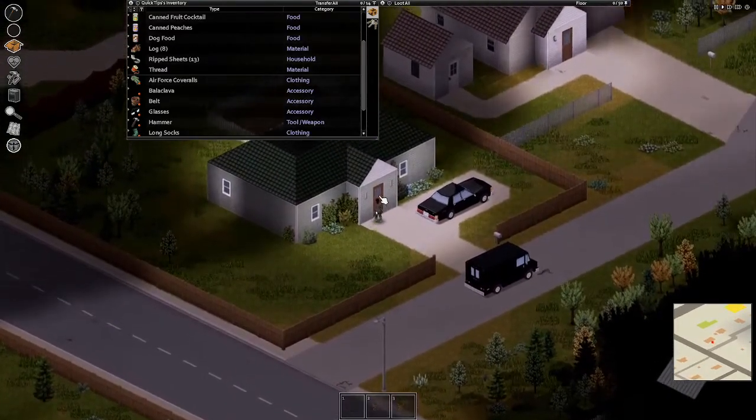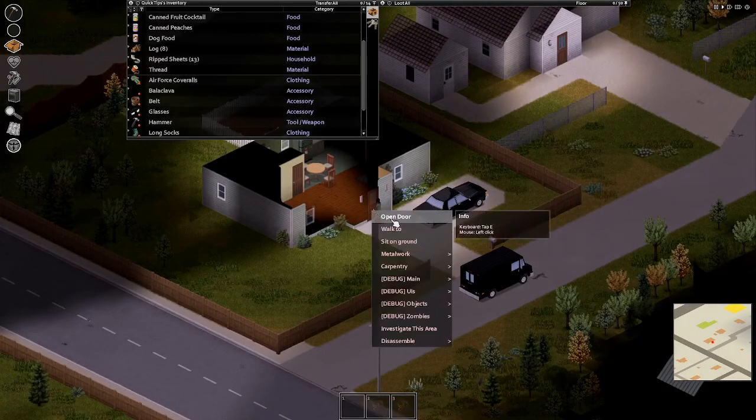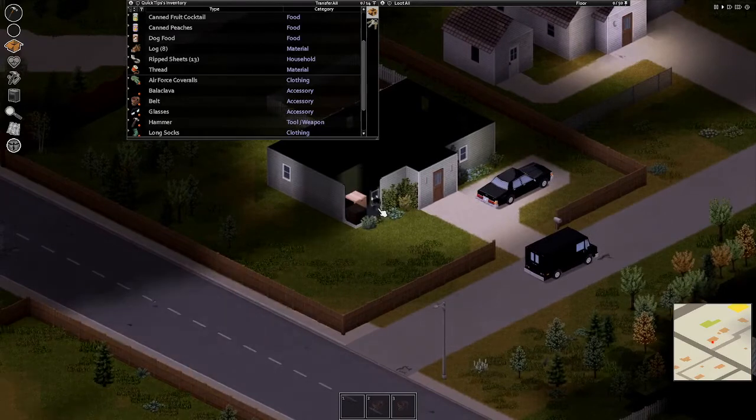Say you find yourself a nice little house that you want to break into. You try the door and the door's locked. Obviously, the next step is to check all the windows, because you don't want to start smashing windows and making noise. You want to open them up.